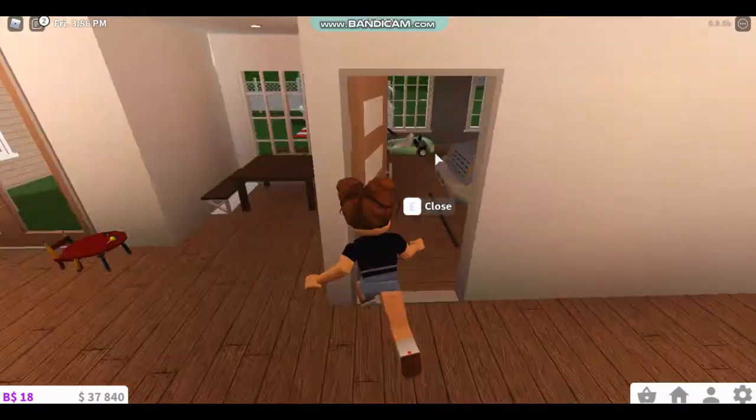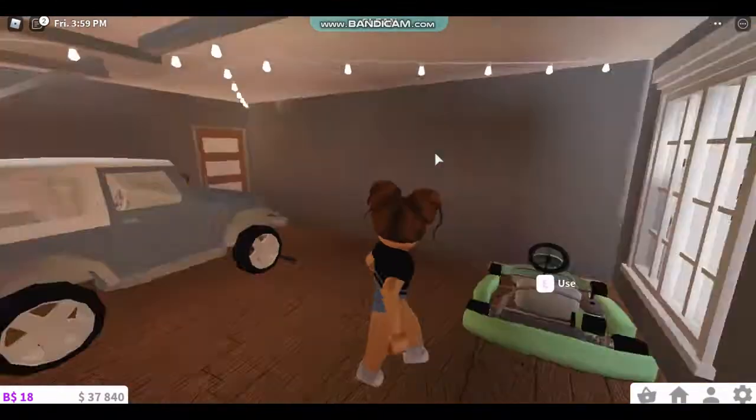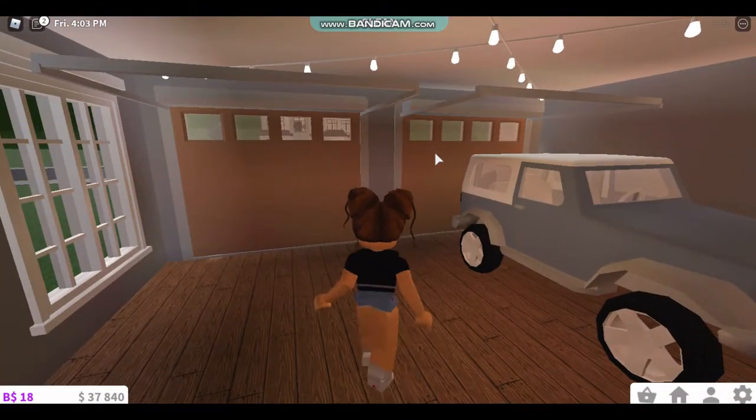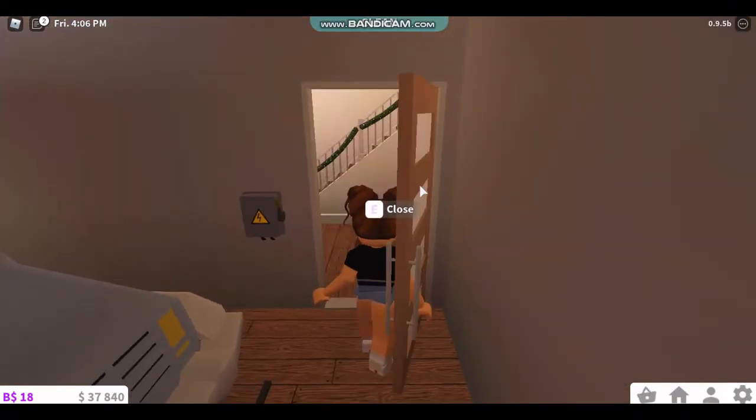When we go through this door, it's our garage. It's a two-car garage because we have a go-kart, and I'll probably get bikes soon so we can teach Hazel how to bike.